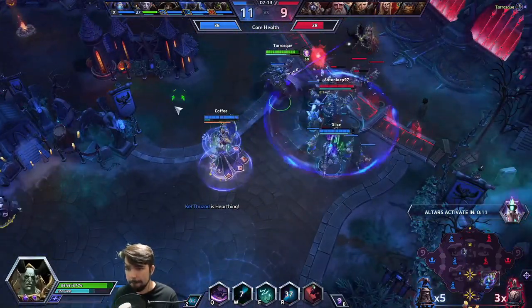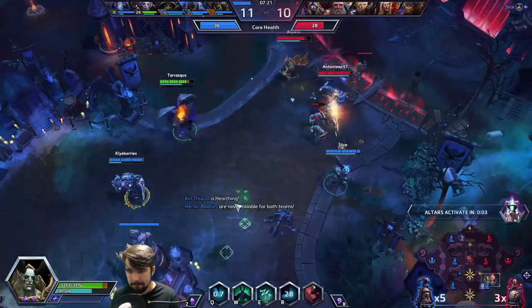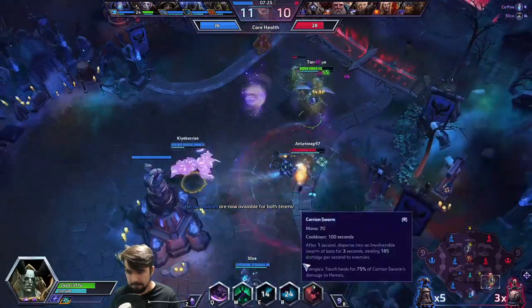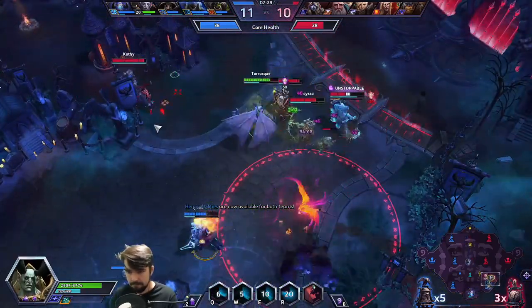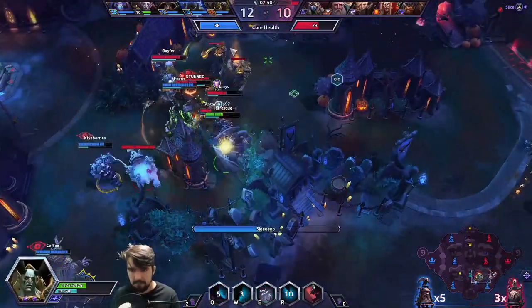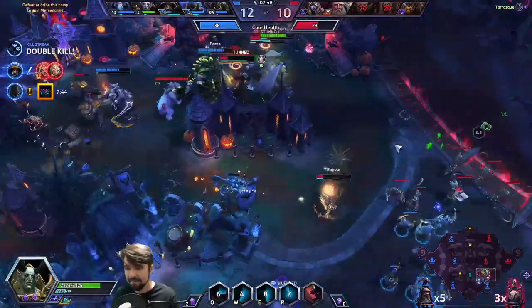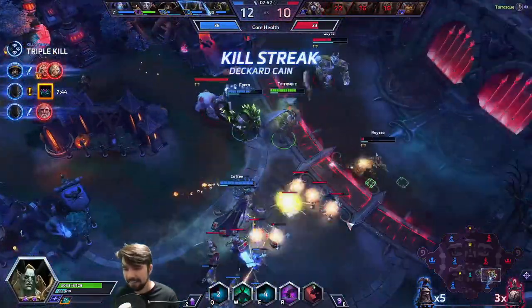Maybe we can help Blizzard come up with ways to change these maps to make merc camps accessible even if you lose the bottom lane of Towers of Doom. But we can also be nice to our fellow players — type in draft and in game to let them know the strategies we're planning to use. A lot of high-end solo queue players are really good at typing.